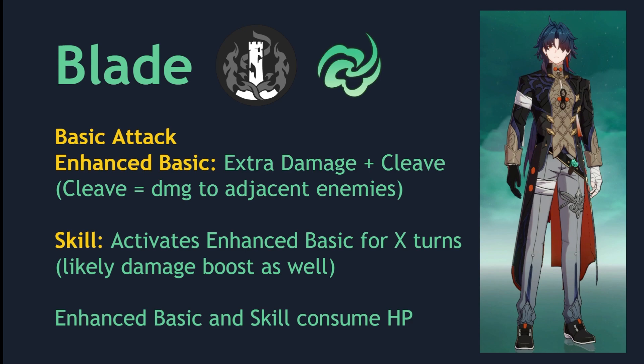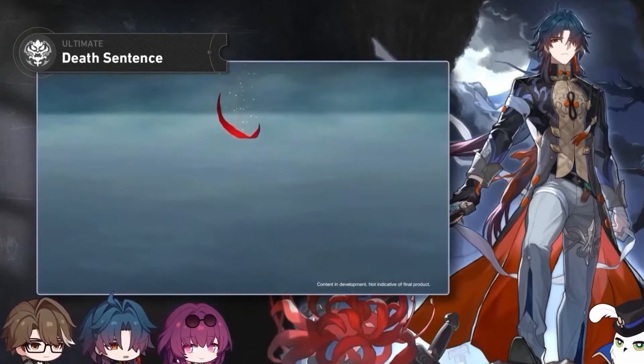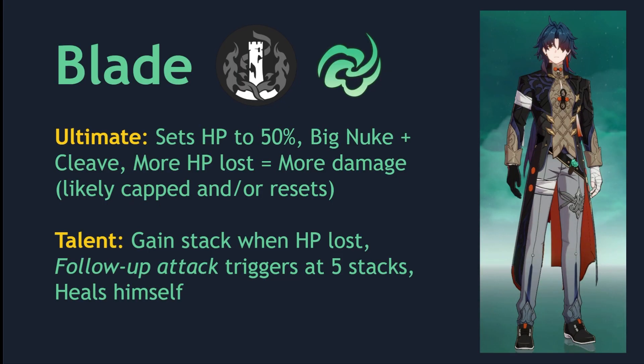Both his enhanced basic and his skill consume HP. Blade's ultimate is a huge nuke that also does cleave damage. It sets your HP to 50%, and the more HP that you've lost, the more damage you do. This is likely capped or resets, because over the course of a battle you could be losing up to 100,000 HP, so Holyoverse likely put some restrictions in place.